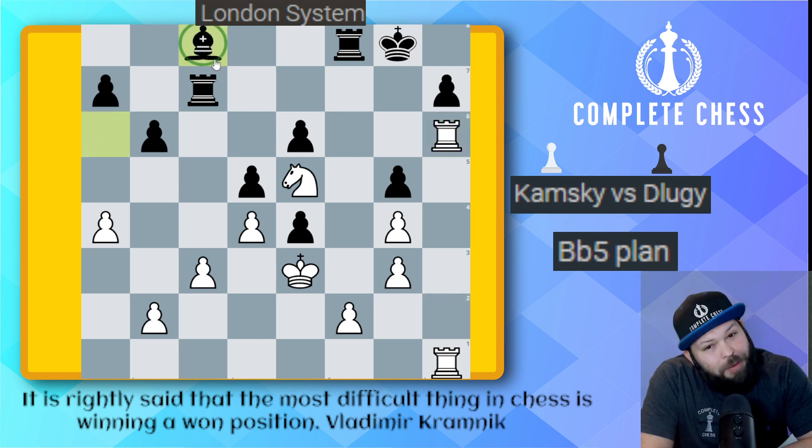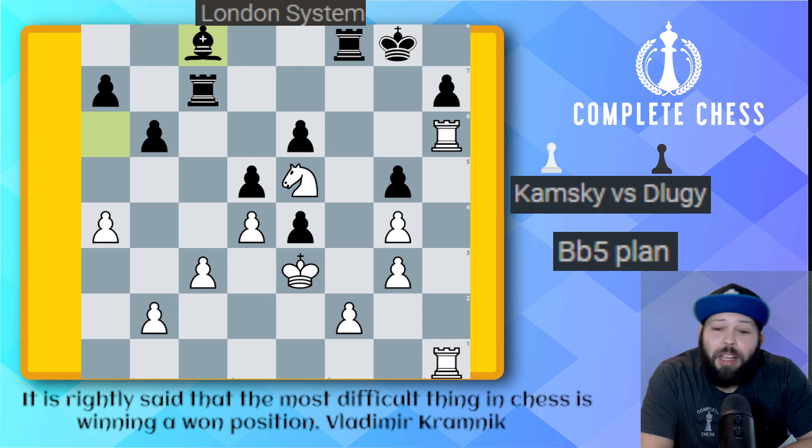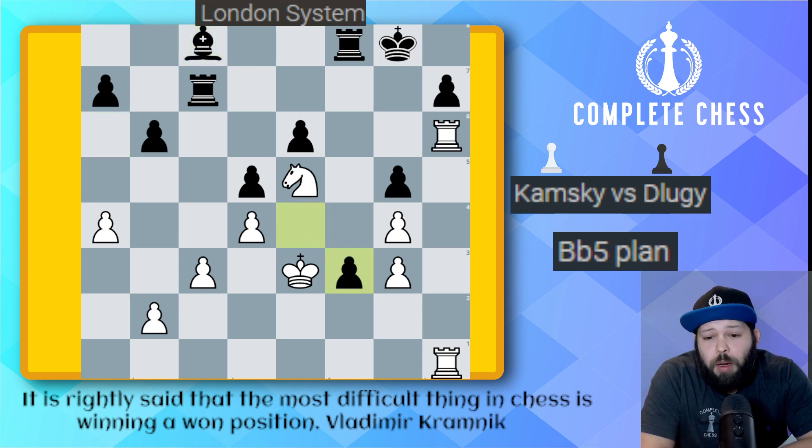Now let's work on those weaknesses. Rook h6 — we have the backwards e-pawn over here, so a little pressure starts to get put on it. Bishop back to c8, trying to figure out something to do, but unfortunately the best line for this bishop is really just to be defending the e6 pawn for now. Pawn to f4. You could keep it more solid and just keep making threats, maybe something like rook h5 threatening g5. Because they are on the defense, there's no need to make committal pawn moves. I'm going to trust the world champion on this one. F4, pawn takes, knight takes on f3. Now the g5 pawn is the target.